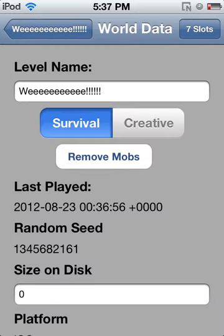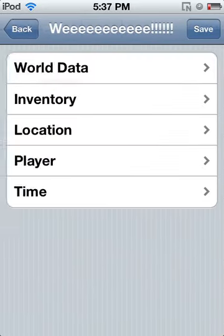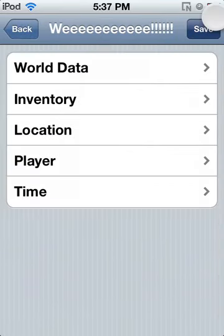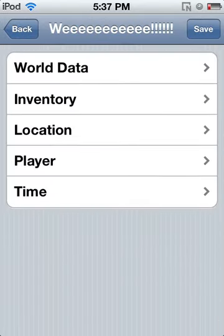For world data, you have to be in survival mode to add stuff to your inventory. When you go into creative, you can't add stuff. But once you're in creative and then you change it back to survival, if you don't have anything in your inventory, click a couple times and something will show up.